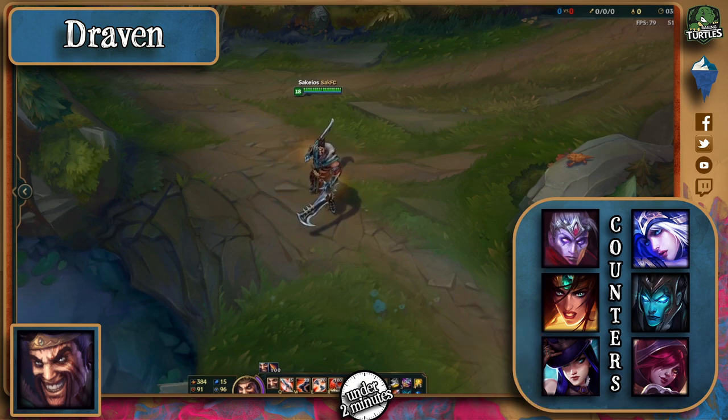Ashe for her poke and stun, Kalista with her hops, and Xeia with her root for when he's chasing are all viable counters too.